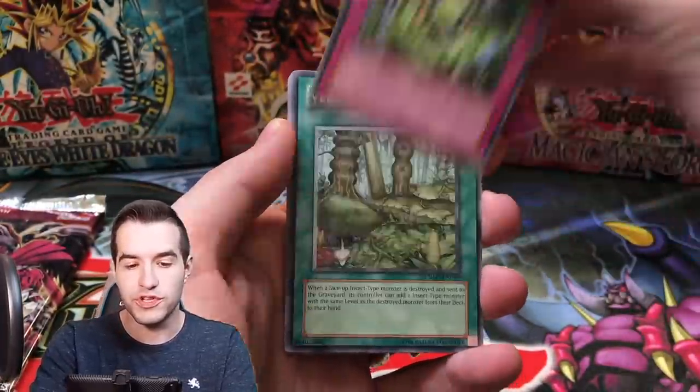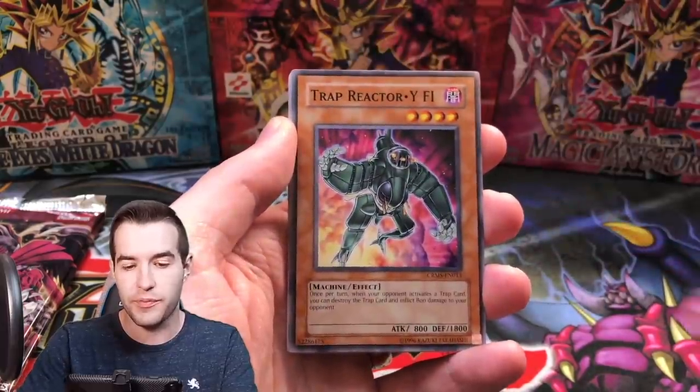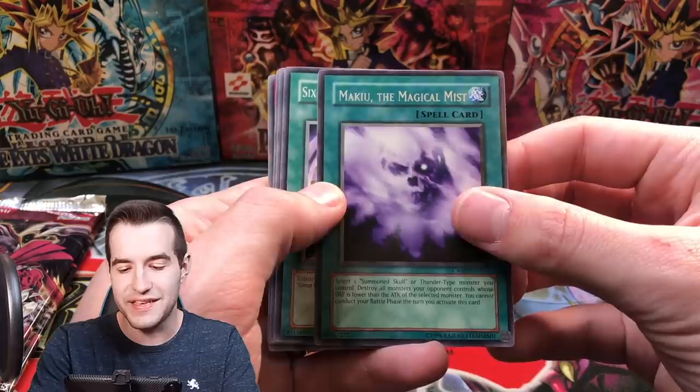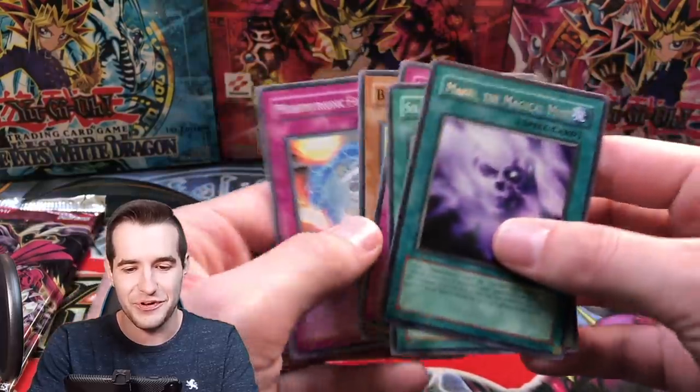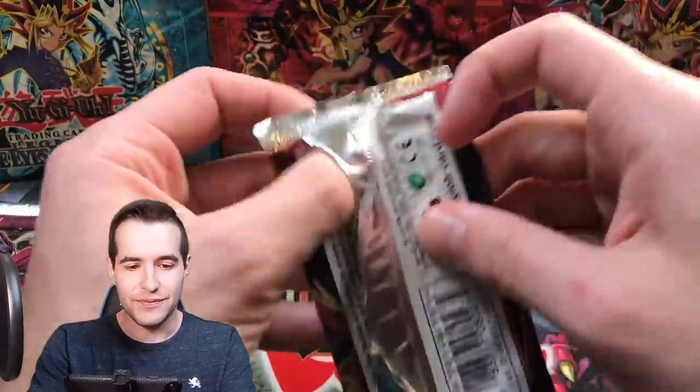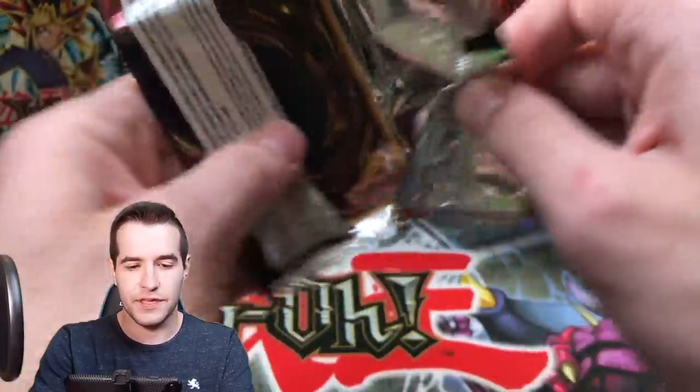Ghost Rare, come on! Metaphysical Regeneration, Verdant Sanctuary, Trap Reactor Wi-Fi, Ebon Arrow, and Myku the Magical Mist — very weird to see that printed in a 5Ds pack, but I guess it was. Crimson Crisis up next.